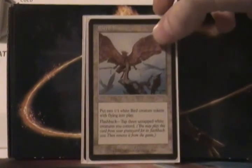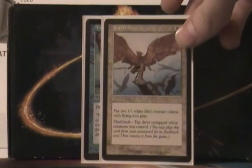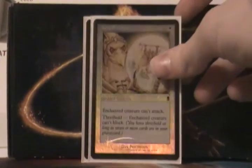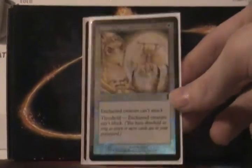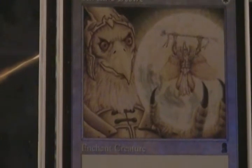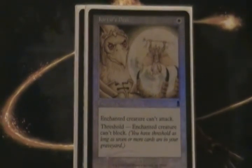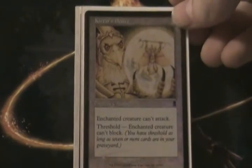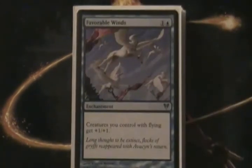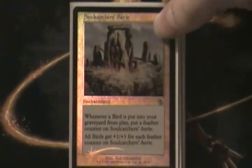Battle Screech is 4 mana and puts two 1/1 white bird creatures into play, and you can flash it back by tapping three white creatures. Airborne Aid is basically the only draw spell we play — it's 4 mana, draw a card for each bird in play. This is really close to my favorite card in the deck. Kirkthar's Desire — just take a second to look at that amazingness. A really badass bird holding some kind of human, making him do whatever he wants. Enchanted creature can't attack, and at threshold, they can't block either. So this is like playing Pacifism but way cooler. Favorable Winds gives creatures with flying plus 1/plus 1. Soul Catcher's Airy — whenever a bird is put in the graveyard, put a feather counter on it, and all birds get plus 1/plus 1 for each feather counter. Pretty cool.